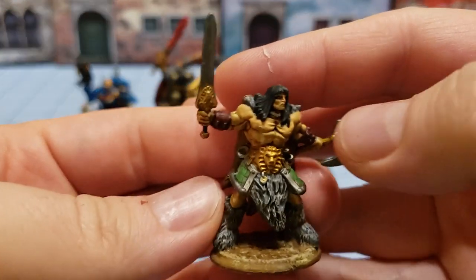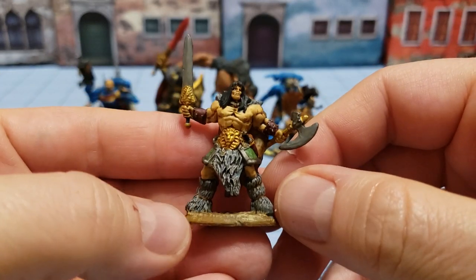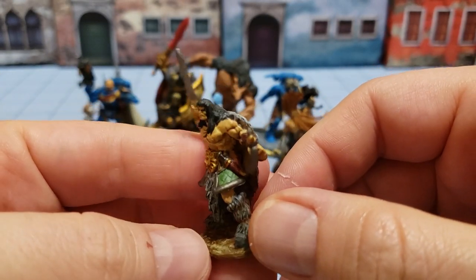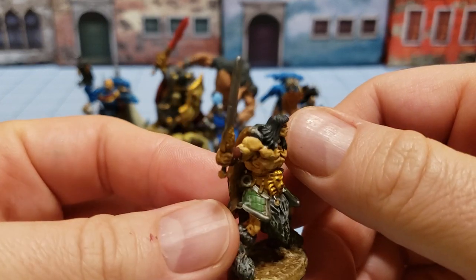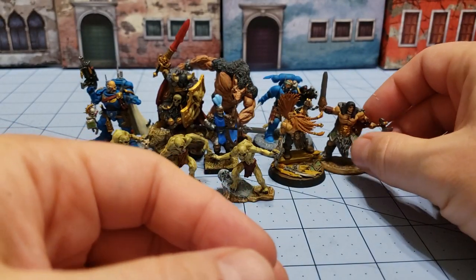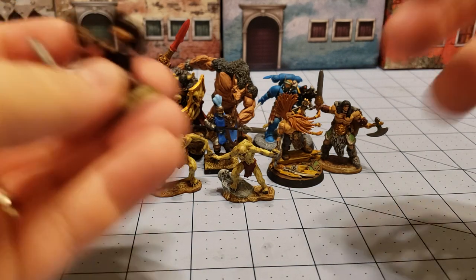And we've got another Reaper figure — our Conan-esque Barbarian dude. Again, quick paint scheme, no contrasts, just simple colors. I like him. I know there's a similar one in one of the earlier Kickstarters; I painted him too and I don't know where I put him, so I started another.